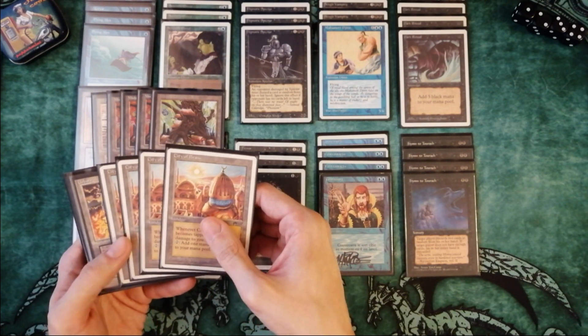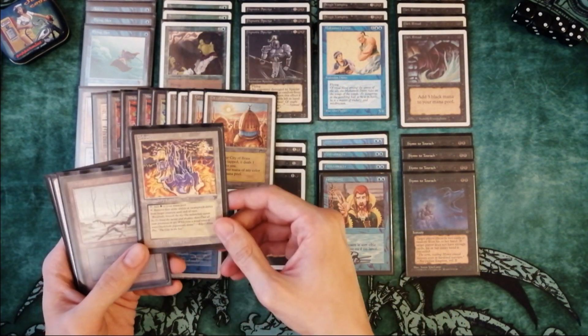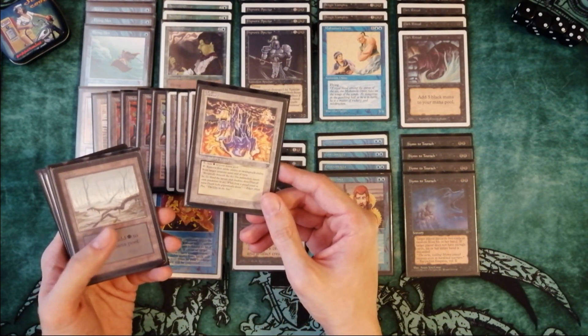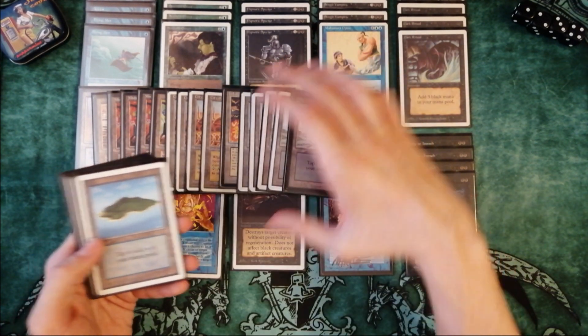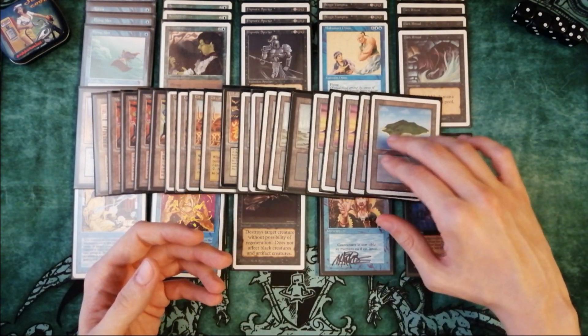4 copies of City of Brass to stabilize the mana base, 1 Urborg — this one can remove First Strike abilities or help with Swampwalk — and just beautiful: 5 basic Swamps and 5 basic Islands. This is our main deck.